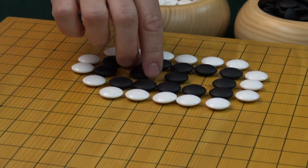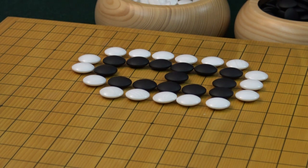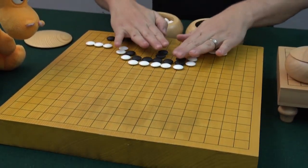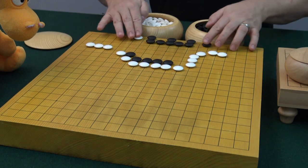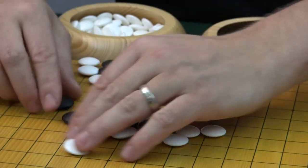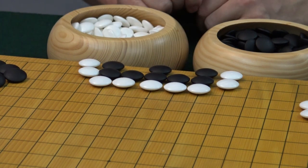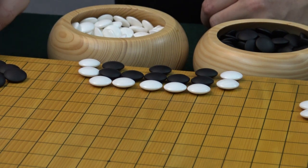In regular play, white doesn't play in there because it's understood that it is suicide — it doesn't lead to anything, it's just a waste of time. What happens when you play on the sideline? The effect is that you don't need as many stones to make a group that can live forever and be immortal. Because this also has two eyes, but it doesn't take as many stones. And if you try it in the corner, it takes even fewer stones.